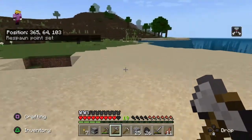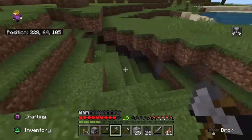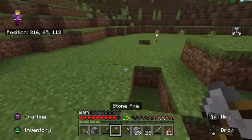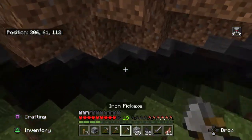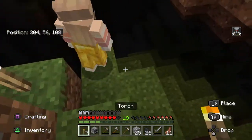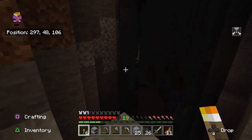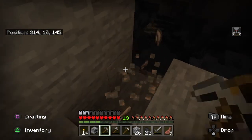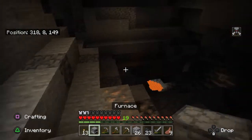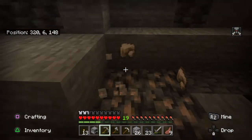Okay, let me show you the first potential cave. Follow me — if you walk in here there's nothing, but if you go over to this torch, if you walk in it's a cave. There is a ravine! It's lit up over there — does that mean it's lava? There's some brick in it — is this the brick that's like in a dungeon? There's lava down there.